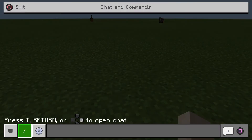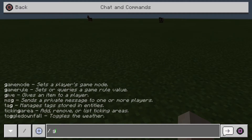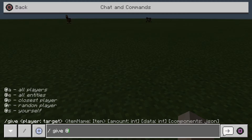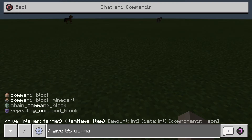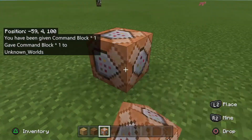The second thing you want to do is go into your chat. I'm on PlayStation so typing might take a while. You want to type slash give, then the at sign, then lowercase s to target yourself, then type command_block — make sure you use underscores between words and everything's lowercase. And there we go, I have a command block.